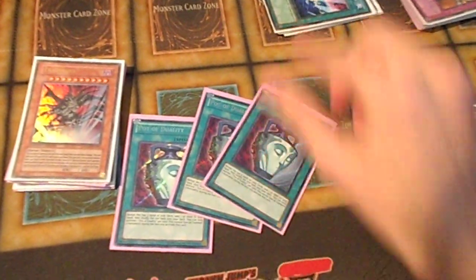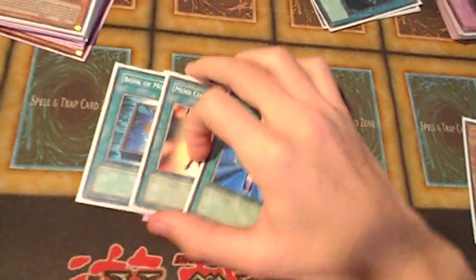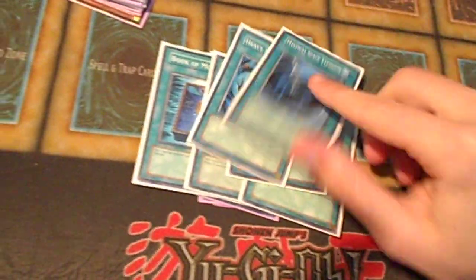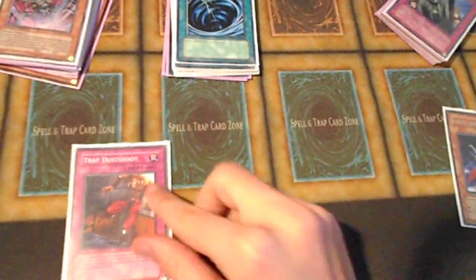For spells: we run Triple Duality and one Smashing Ground — it deals with cards like Spirit Reaper, so it's fine. The staples: Book of Moon, Mind Control, Reborn, Dark Hole, Heavy Storm, and only one MST. I recommend trying to side one or two more, just in case against Royal Decree and stuff. This deck really doesn't care too much about OTKing — you just want to control with it.